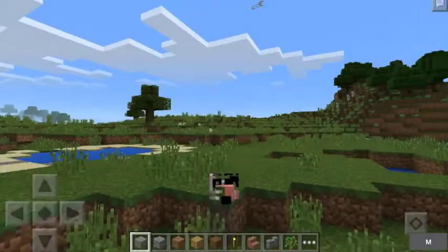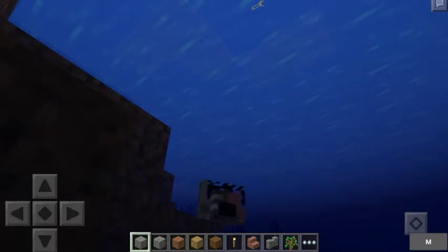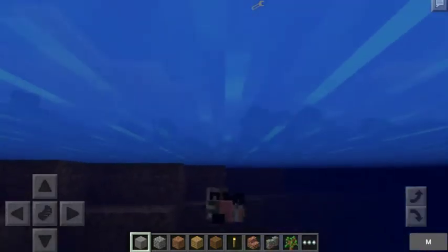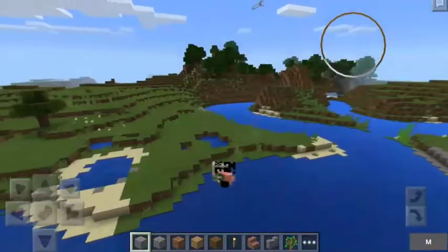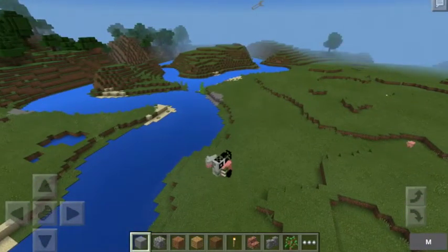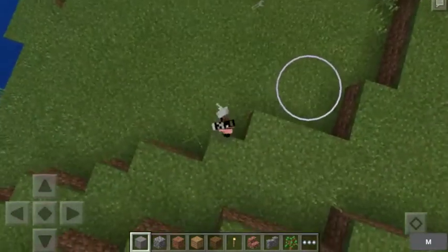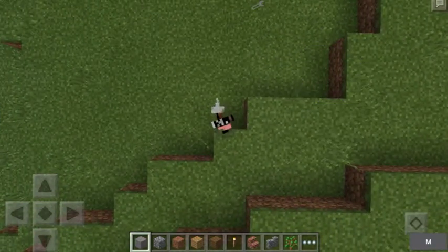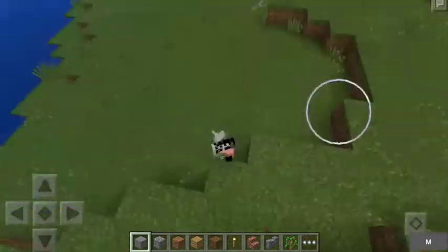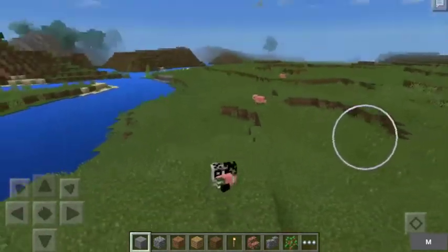Let's switch to zombie pigman, which is our last one. I don't even know what this is - it's a silverfish with a zombie pigman skin on it. What even? It looks kind of like some mutated dog. I'm not even sure what happened - it's just wiggling all over the place. This is like a dog tail, silverfish body, zombie pigman face. What even happened here?